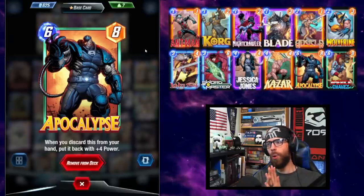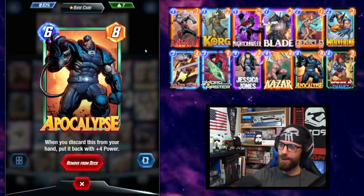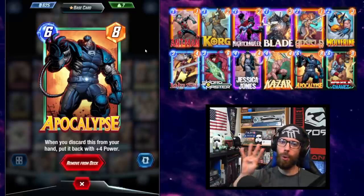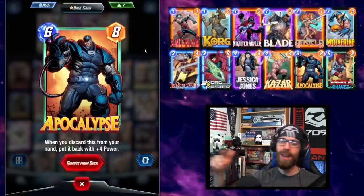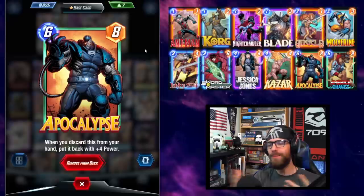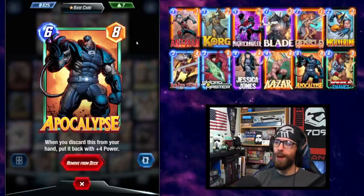From the ashes of this old world, Apocalypse will rise and forge a better one. When you discard Apocalypse from your hand, he returns with plus 4 power. This means on that first discard he becomes as effective as Hulk, and any discards after that he just becomes even more powerful, hopefully becoming unstoppable by that final turn 6.